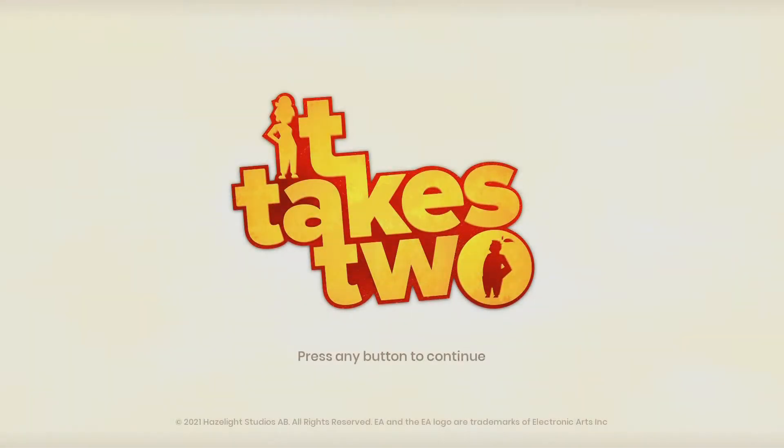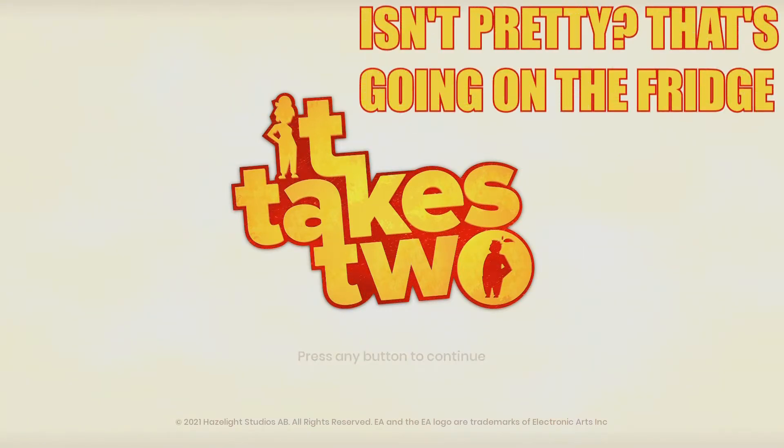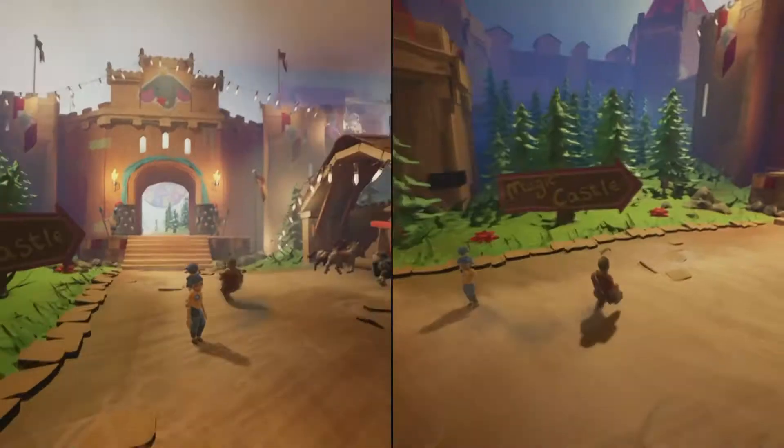What's up guys, Globe here. Welcome back to another achievement guide for It Takes Two. Today we're gonna be getting the 'Realize Your Art' achievement, which requires the 'Isn't Pretty, That's Going on the Fridge' action.